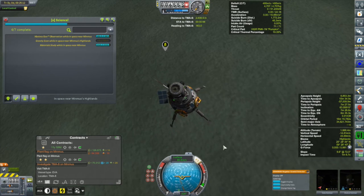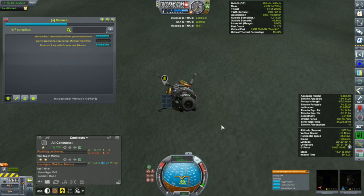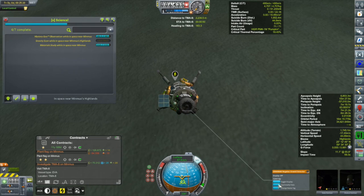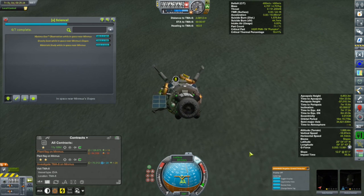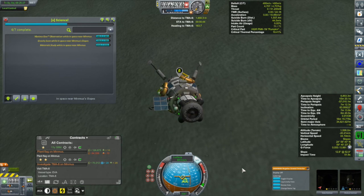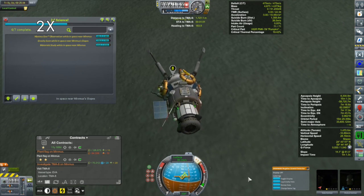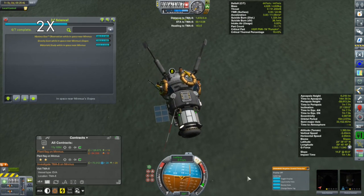I'm still going to come a little short — let me push it a little further that way. Now we're still more than a kilometer above the surface, so we're okay. I'm getting close to where the waypoint is — let's grab that science. Gravity science above the highlands — got it. Not the most efficient of my landings, but thankfully Minmus is very forgiving.